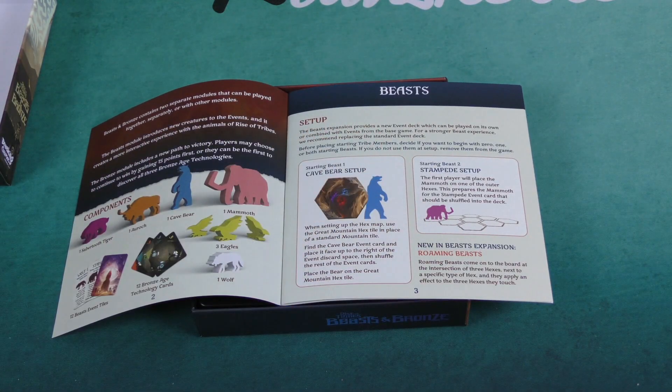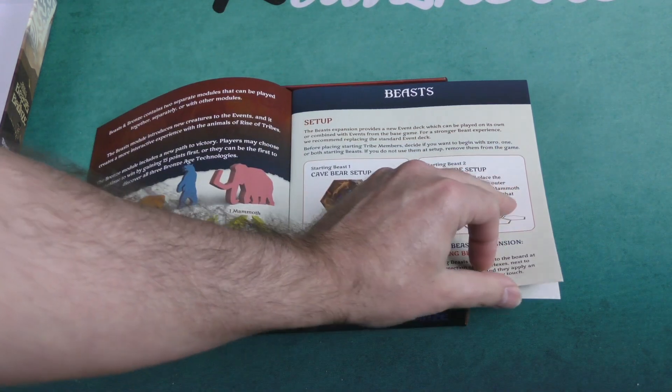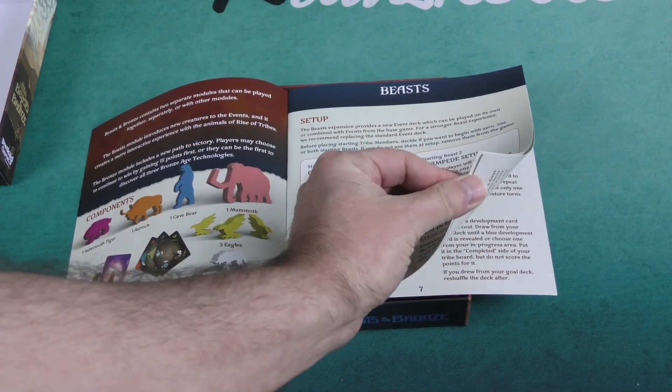First, the rulebook talks about the beasts. These are basically two modules — you can play them together or separately or with other modules. These are the new, more interactive creatures you can add to the game.